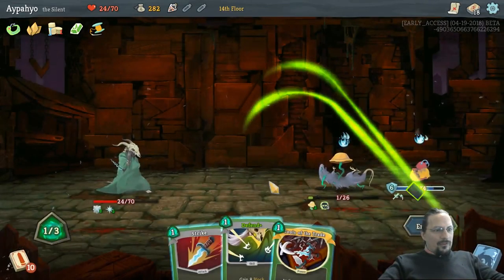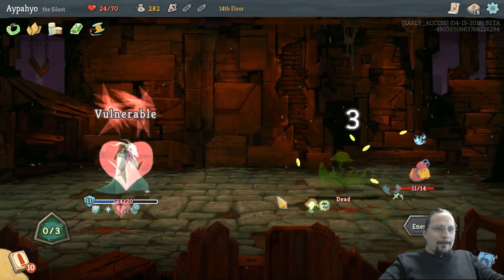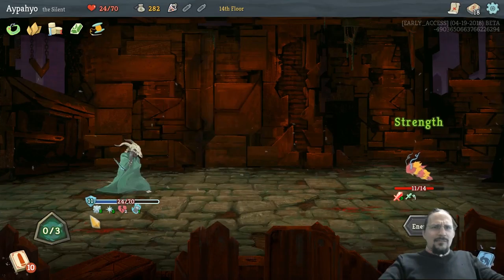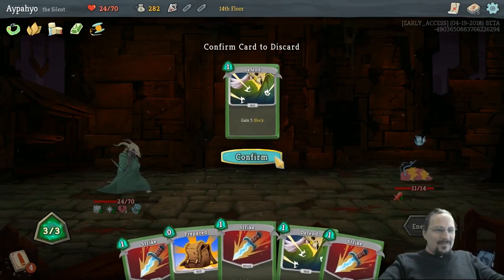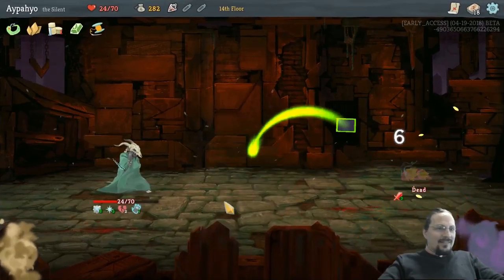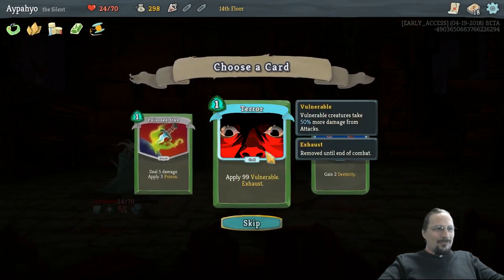Drop Survivor and go for Tools of the Trade. And he does more damage now — also he's stronger. You're buffing yourself. That's a huge mistake, Mr. Louse. Huge mistake. Done and done. This is how you kill small creep.